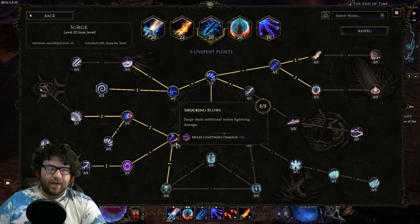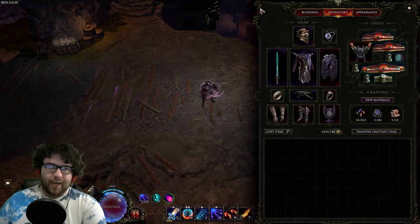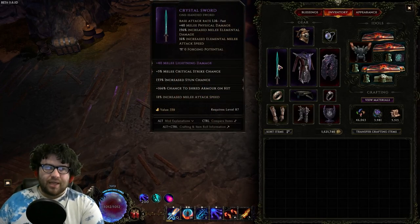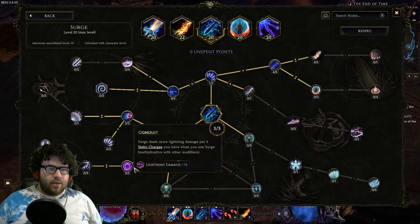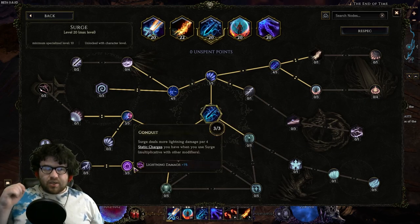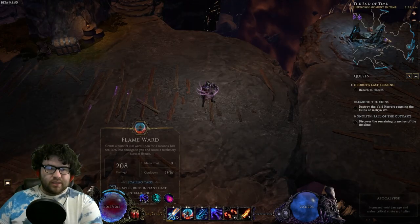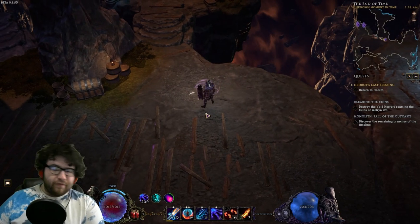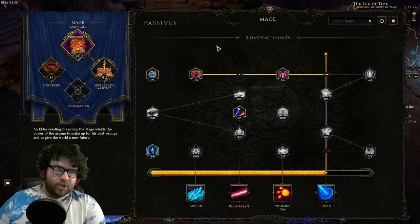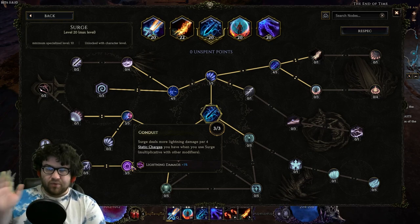For Surge itself, we take 5 points in the shotgun blows node. This is to make up for the fact that we're utilizing a one-hander and a shield — since we don't get that much melee lightning from everywhere, we need this to deal enough damage. Then 3 points into Conduit, which makes Surge deal more damage per 4 static charges you have, up to 3%. Since we have 200 charges, that's 50 times 3 — 150% more damage right there, which is really strong since we're attacking only once per three seconds.